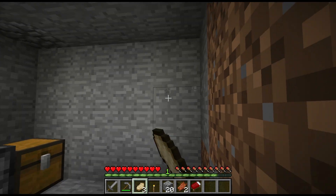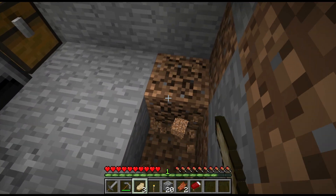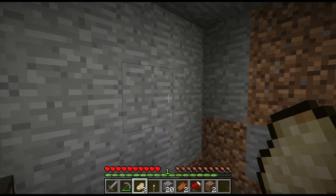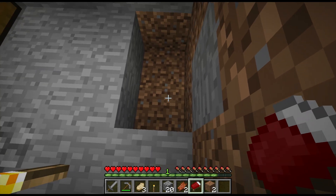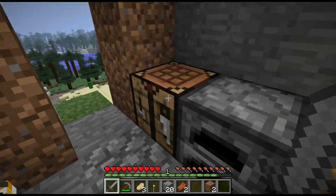Now, what you want to do is make sure you have at least three blocks of space above your head, or else you will come out in the stone most likely, or in whatever your ceiling is. And that will not be fun. So what we're going to do is just place down our bed and we should be ready to sleep whenever it turns nighttime.